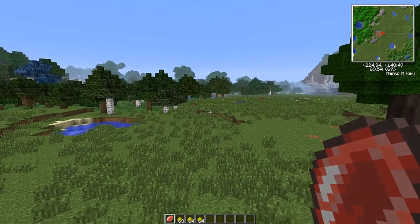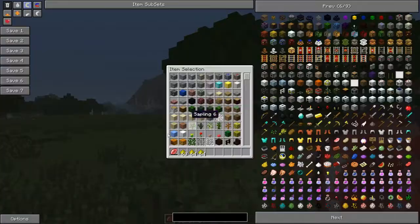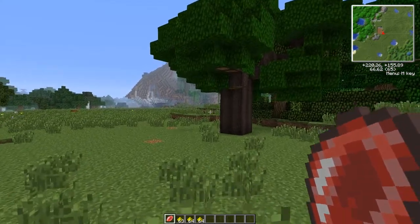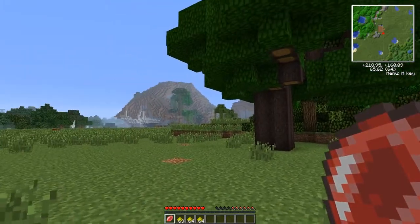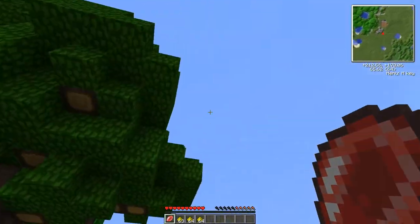Hello again. This time we've got the Hyperkinetic Lens. What you do is you have your fuel resource, which in this case I'm going to be using glowstone, because this particular item uses quite a lot.